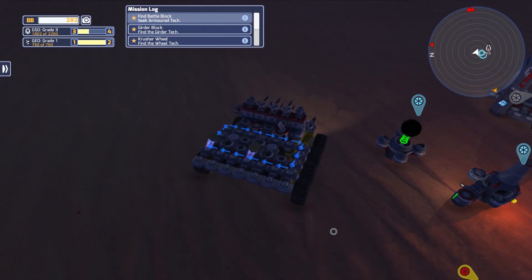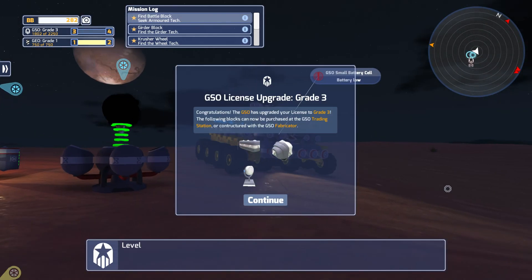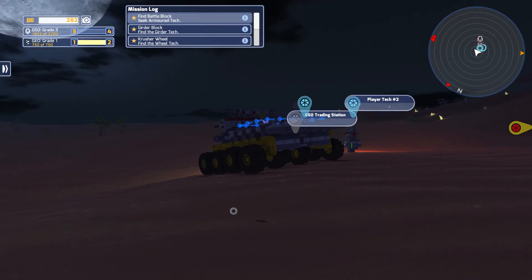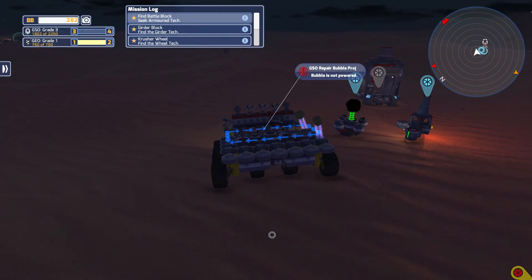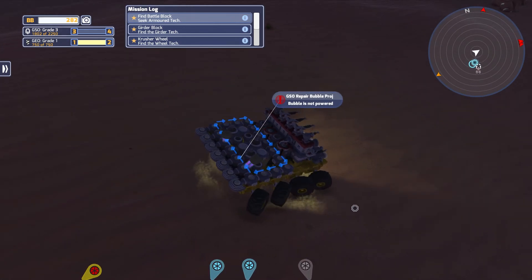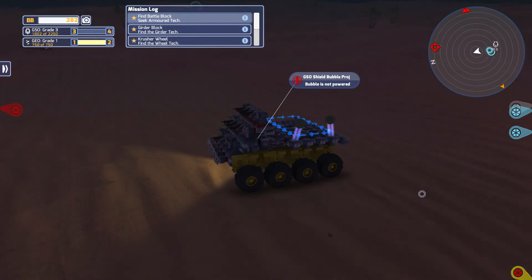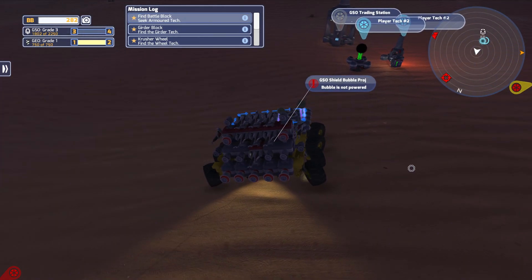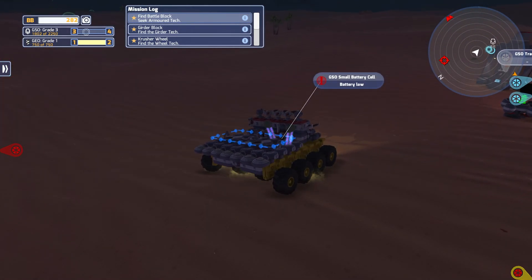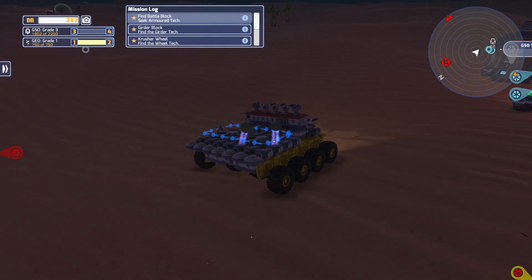We had just found some decent wheels and gained a new level. The turn radius — look at us turn! It spins, it spins, so that's going to be great for when guys are attacking us from all sides. We can back up and move away quite quickly.